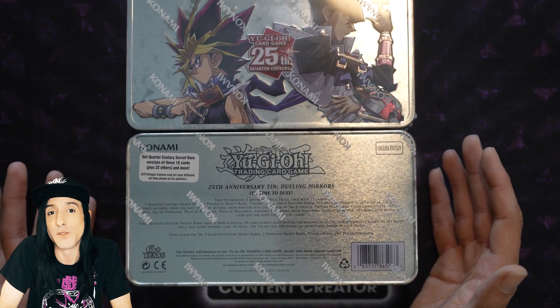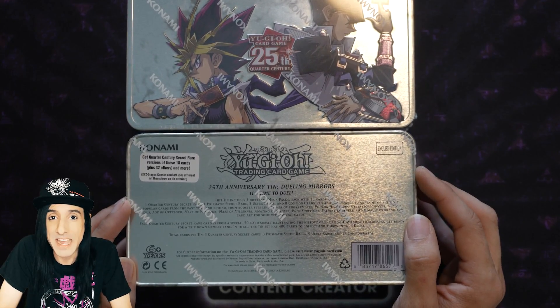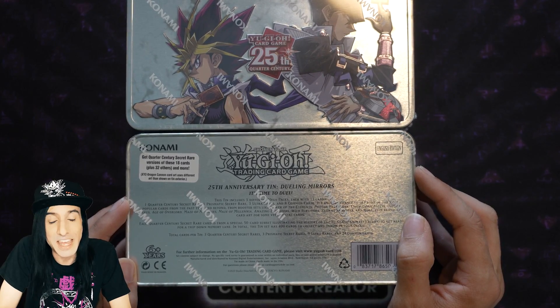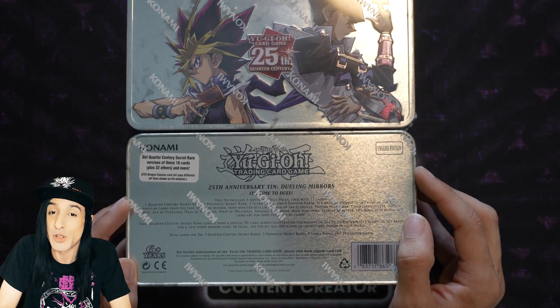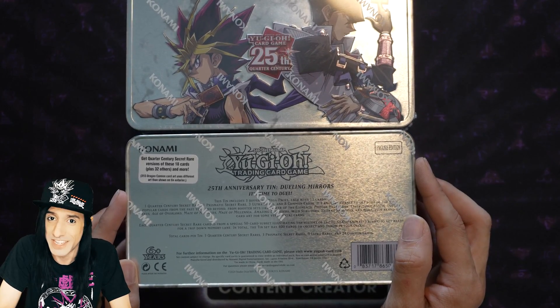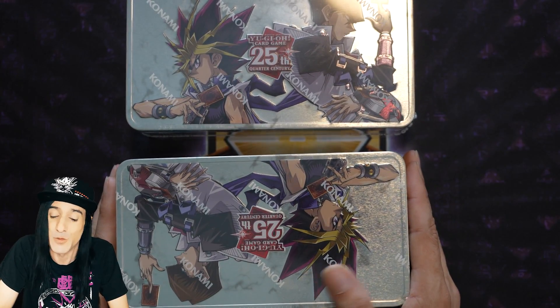Maybe some competitive reprints you're looking for — all in really cool rarities. There are going to be three mega packs in each of these tins, each containing a number of rarities including that fabulous 25th Anniversary Quarter Century Secret Rare. Without further ado, let's crack open these beautiful tins and see exactly what we have inside. Considering how large the card pool is, there are so many cards we probably won't see everything in this video.